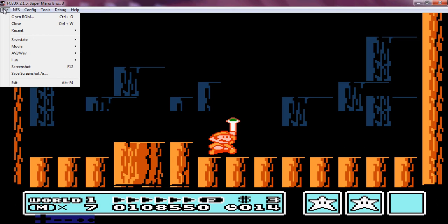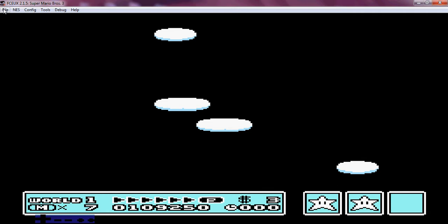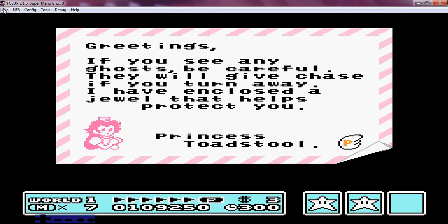But right now we got buddy's magic wand back. Oh thank heavens, I'm back to my old self again, thank you so much. Here is a letter from the Princess — Princess Peach. Greetings. If you see any ghosts, be careful — they will give chase if you turn away. I have enclosed a jewel that helps protect you. Princess Toadstool. P-Wings! And we're on to World 2, the desert land.